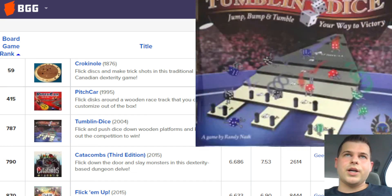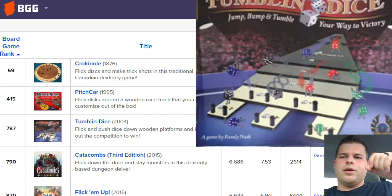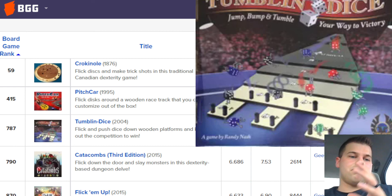Actually, the first time I played Tumblin' Dice was at a convention in Colorado, where they had a bunch of Crokinole tables set up and a bunch of Tumblin' Dice tables set up. I really enjoyed both those, and that got me into the idea of dexterity games. I don't know why this one's considered a flicking game, because you could roll these — perhaps you are supposed to flick them off the top. But it's worth including in this top flicking games list.